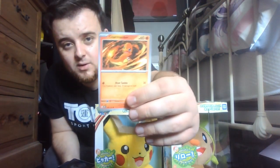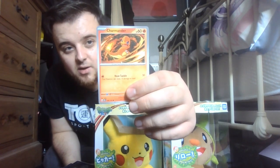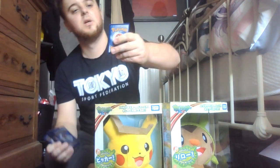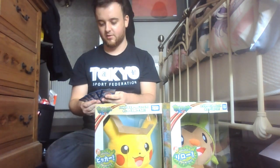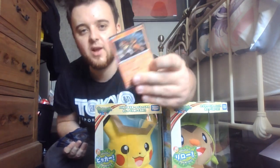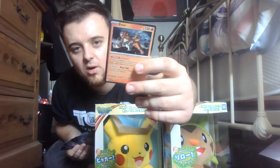Overall I got some pretty good cards there. It started really quite well with the Charmander — the Kanto starter, one of the most famous Pokemon of all — so it means I've got both kinds now. And this Entei looks cool and shiny.